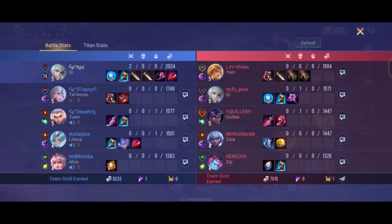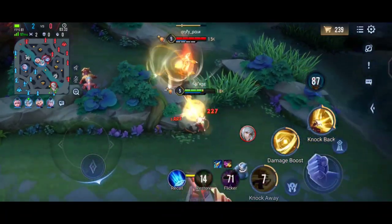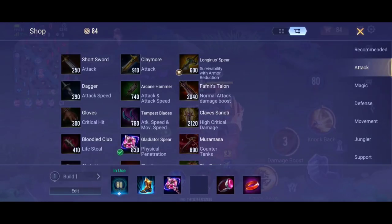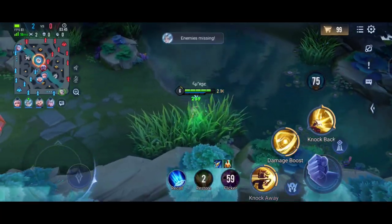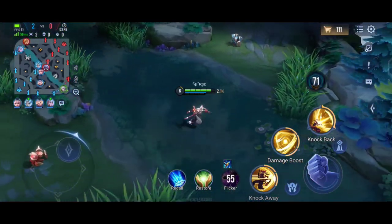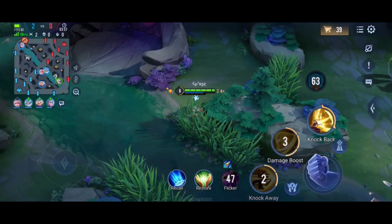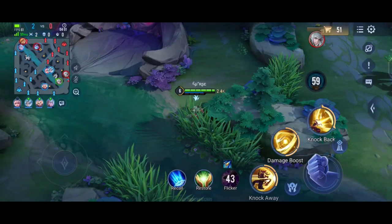The basic combo for Chi: use S1 to stun the enemy, then use your ultimate to bash them against a wall, then S2 to deal damage, follow with normal attacks, and then use the ultimate's second form to finish them off or chase if they try to escape. This is the easiest and most OP combo.